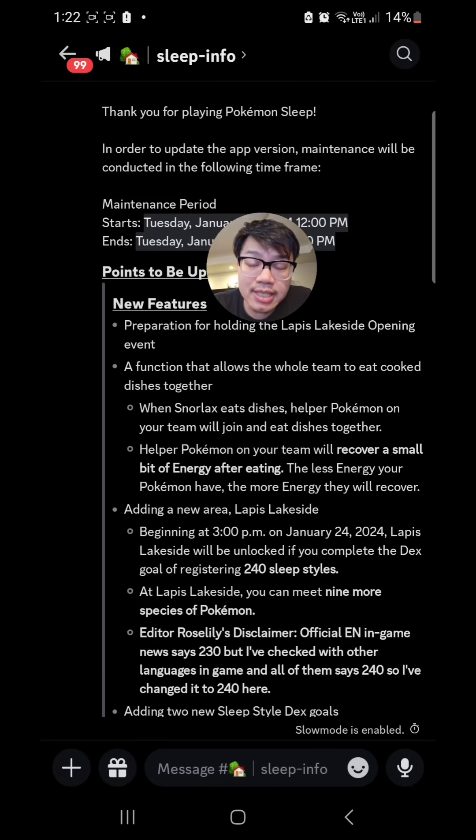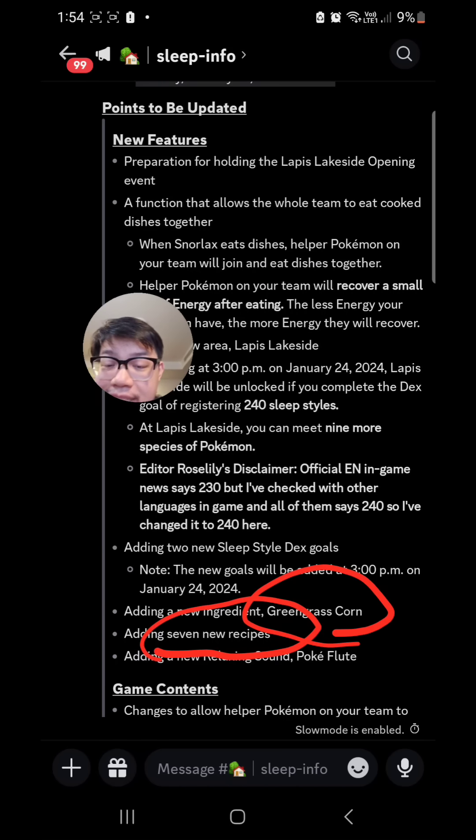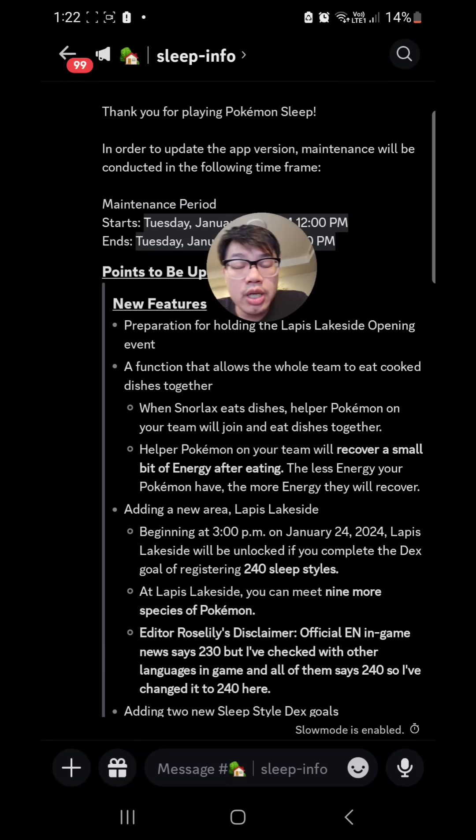That's all I have to say for today. Remember everything in this video is just based on my understanding of the developer notes — it's all speculative, with no new data research. New features include two new sleep style goals, with one at 240 associated with the release of Lapis Lakeside. We're also getting a new ingredient — corn — which I suspect will go with the 7 new recipes. I'm going to guess that Dragonite or the Dratini line will be an ingredient specialist getting corn. And there's a new Pokemon sleep sound. Don't forget to like and subscribe.